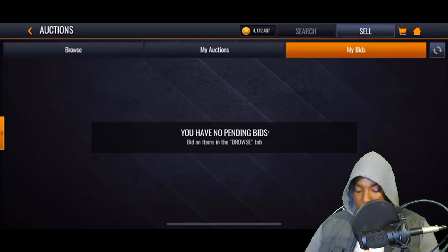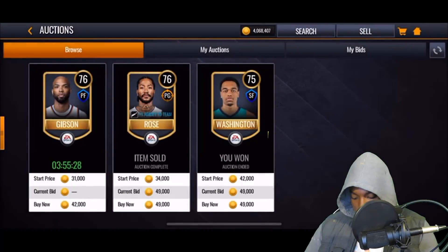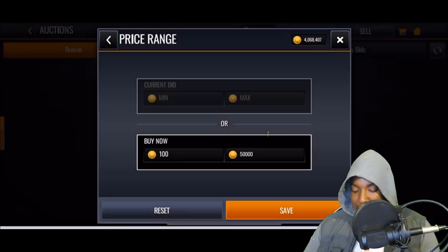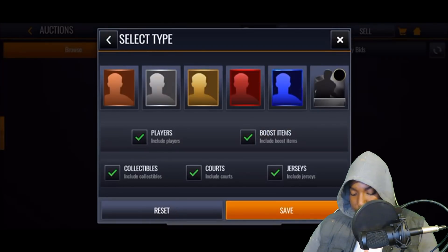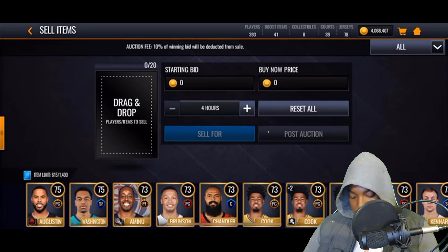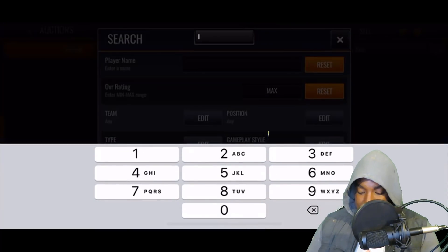Alright — boom! We ended up getting one of them. I still got it in me. Somebody beat me to the second one though. You can see that technique works — it allows you to refresh a lot quicker. We got this 75 overall Washington for 50k and below, probably around 40k. Let's look him up and see how much we can sell him for.